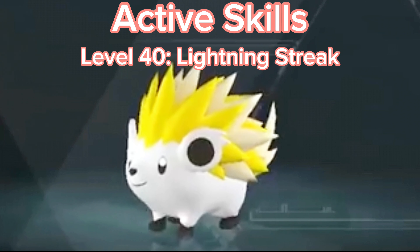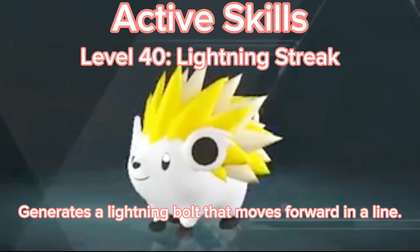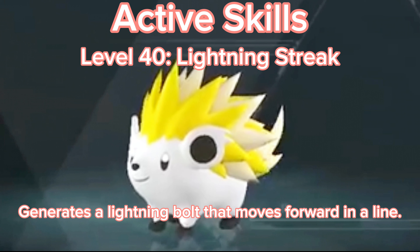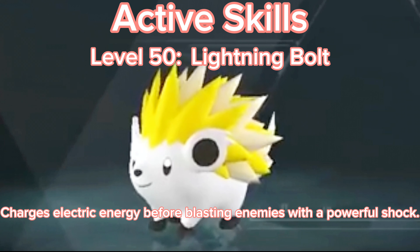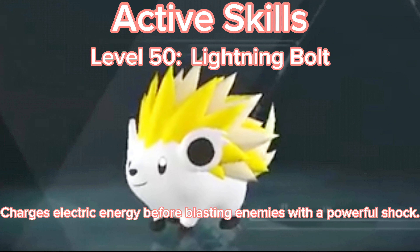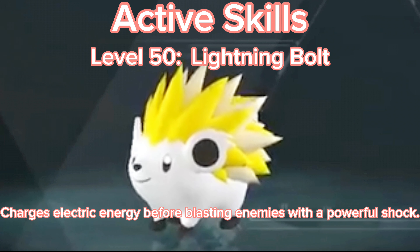Level 40 - Lightning Streak: Generates a lightning bolt that moves forward in a line. Level 50 - Lightning Bolt: Charges electric energy before blasting enemies with a powerful shock.